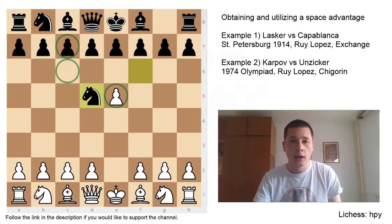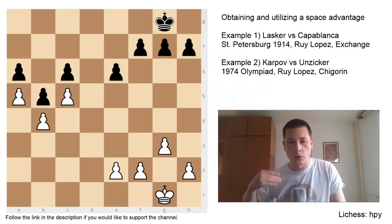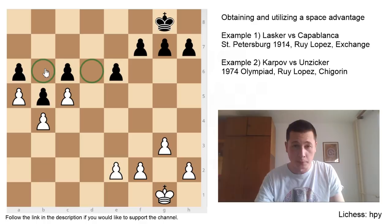The Space Advantage doesn't have to be in the center. Most commonly it's going to be the E5 pawn, but it could be any pawn — wherever you are overextended in your opponent's position on that side of the board, you have the Space Advantage. In this random position, White has a pawn on A5 and a pawn on C5, meaning these pawns are controlling the B5 square, the B6 square, and the D6 square, disrupting Black's play and not allowing him to defend properly.